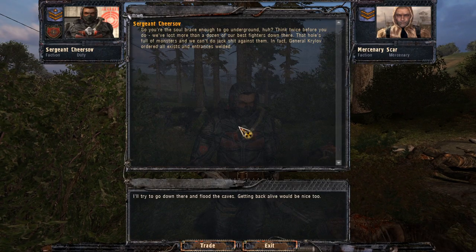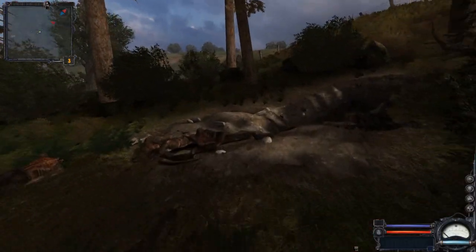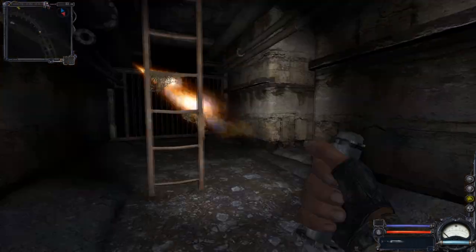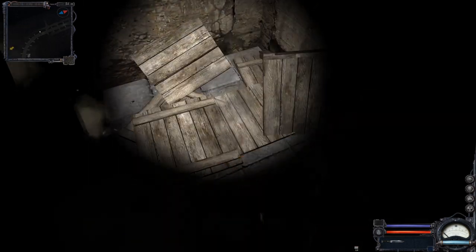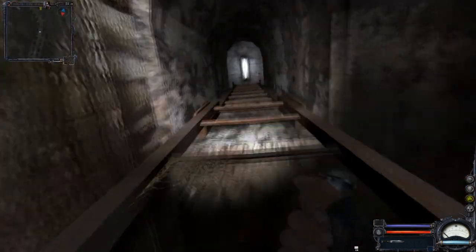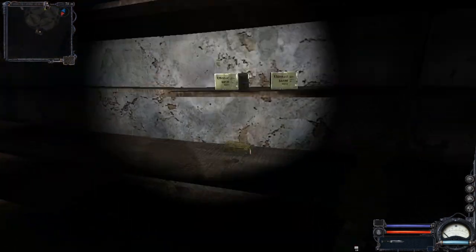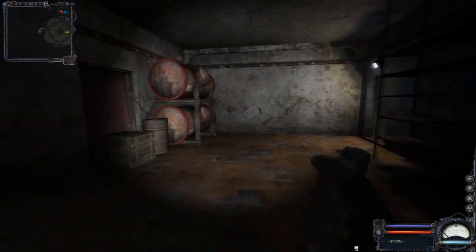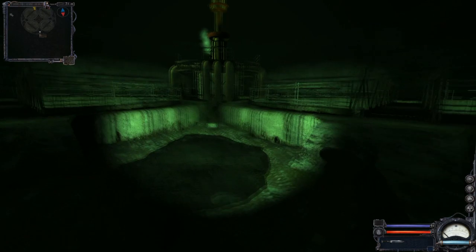The battle is won — you can talk to the sergeant and he gives you the shotgun as well as some ammo. Now let's head into the tunnels. There will be a crate here, and up this ladder there are a lot of loot on the shelves — a lot of ammo as well as medkits. There is also a crate here.